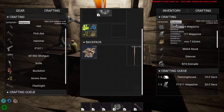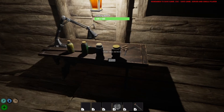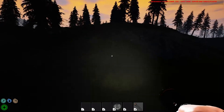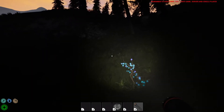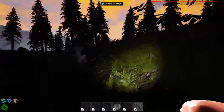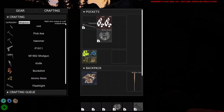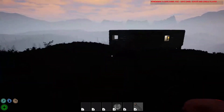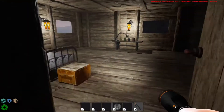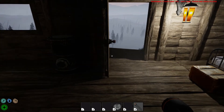So many things to craft, I don't even know where to start! Let's check out the flashlight — hit six. Oh yeah, that is better! Before, you couldn't even see anything when you walked — the flashlight would go away when you moved. That's fantastic, great job Dean! Let's go ahead and turn that off. I might put some of these lights outside just to brighten up around our base.